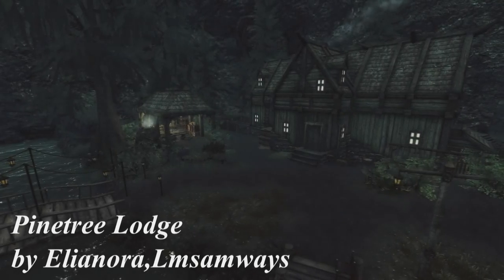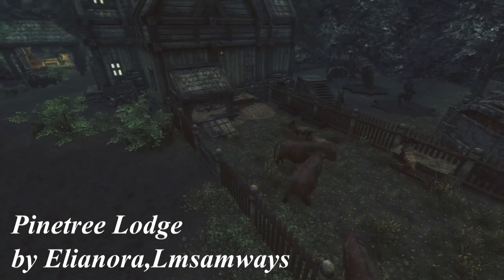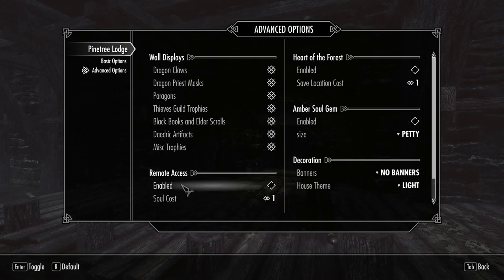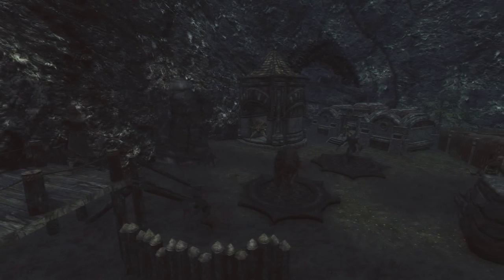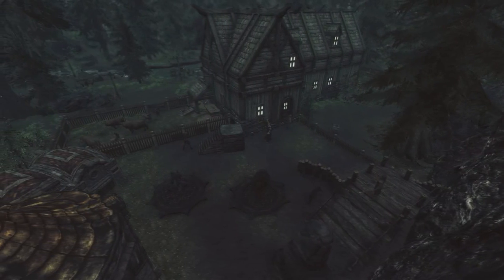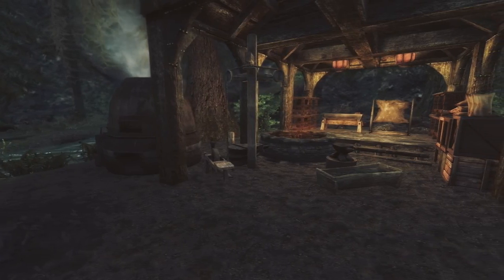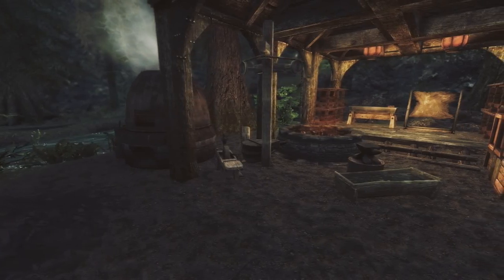Next up we have Pine Tree Lodge by Elianora and Ellers Someways. This mod adds a new player home into the game, found south of Falkreath. This is one of the most complex houses I've ever seen. First thing you want to do is go to the mod configuration menu and enable all the awesome features. The house is located in beautiful nature in some sort of cave that has a nice relaxing atmosphere. Other than basic things like a crafting station, you can find a mill, apiary, and fishery, plus some special features. My favorite was the archery station. Outside you can also find your own spider merchant, farm, and garden.